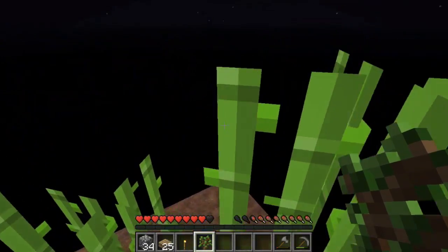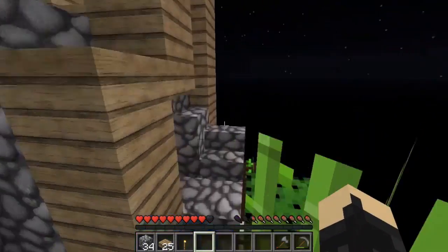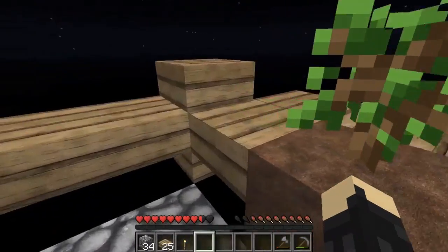So that we can get mob drops and stuff, but so that it's not, like, creepers on the island that blow everything up.